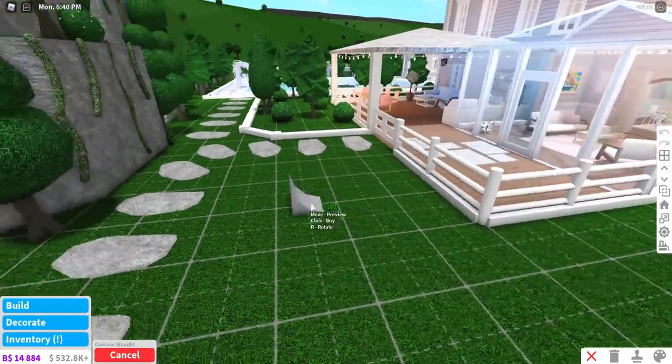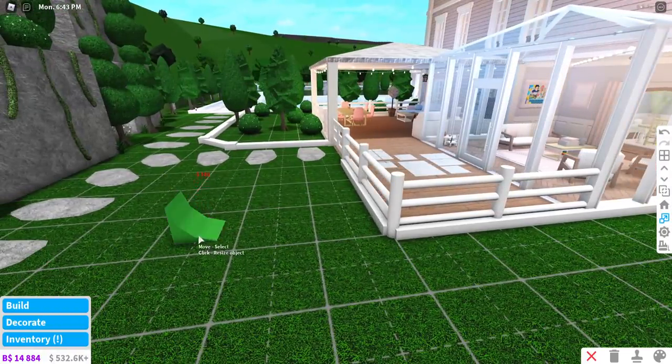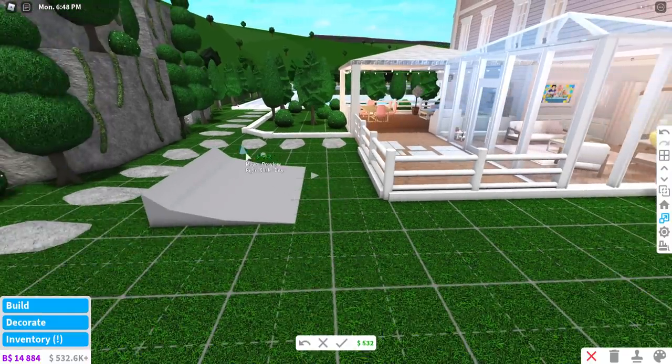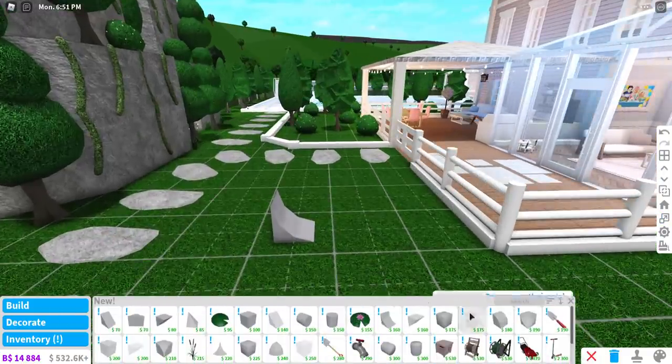Okay, we have more basic shapes. I'm pretty sure this is new — a concave straight shape. Oh, that's cool, like for a skate park! Wait, can I rescale it as well? It can come out — it's like a skate park! That's so cool, oh my gosh. I like the idea — yes, I want to make a skate park, that'd be so cool.